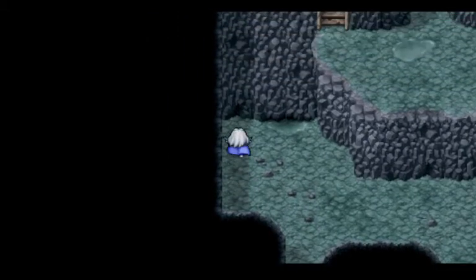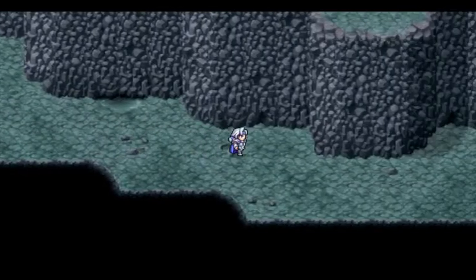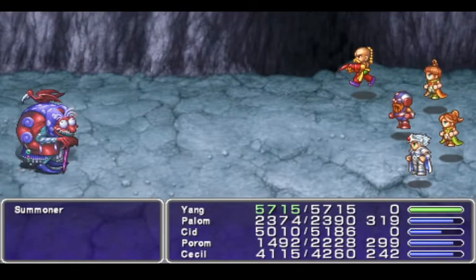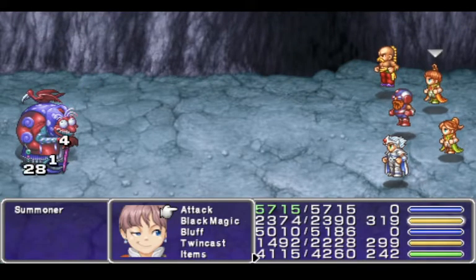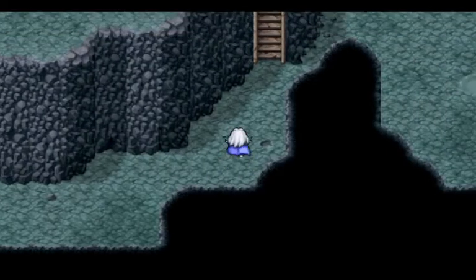Hello everybody! This is InterCADHC543, welcoming you back to Let's Play Final Fantasy IV Complete Collection for the PSP! We're in the Cave of Trials right now, and I'm still looking for the new enemy in here that I know is here. Also, we're a little bit over-leveled — I think Porim and Zezil are at level 60 now.